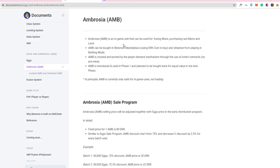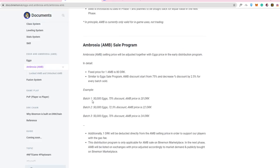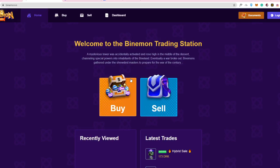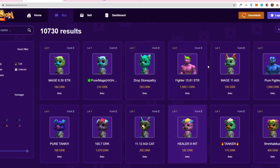They have a sale program where you need at least 80 DRK for one AMB, with AMB discounts starting at 75% and decreasing by 2.5% for every batch sold. Currently they appear to be around batch three. On a personal note, the graphics of the pet characters don't appeal to me much, though that may just be my own perception.